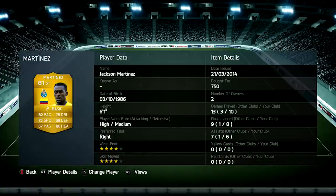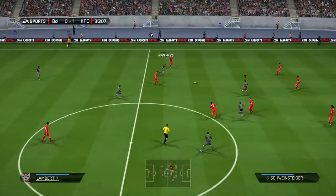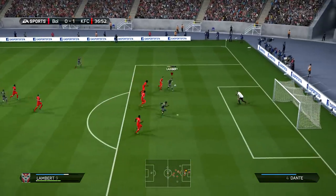Next to him we've got Jackson Martinez — I did prefer him over Ricky Lambert. He's a really good striker with a four-star weak foot and four-star skill moves. He reminds me of Zlatan Ibrahimovic — though Martinez hasn't got the five-star skills, he's still a really powerful player and so quick on the ball. We start the clips with Fernando picking up the ball.